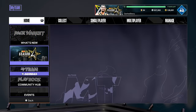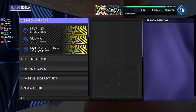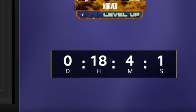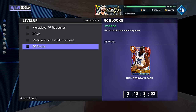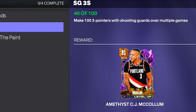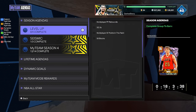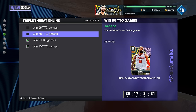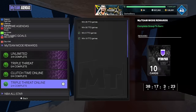2K did update the agendas, though they overlapped some things. I want to emphasize that Kyle Korver is expiring — you have less than 24 hours to finish. I've got rebounds for Jermaine O'Neal, three-pointers with shooting guards for CJ, points in the paint with Alex English, and 50 blocks still to do. I've been combining it with the Dyson Chandler reward — I'm at 16 of 50 wins, hoping to get both Korver and Chandler at the same time.